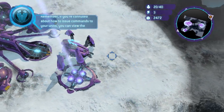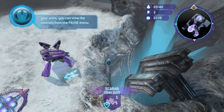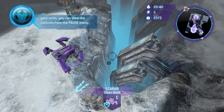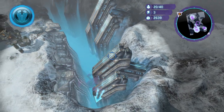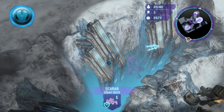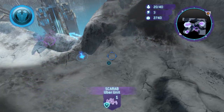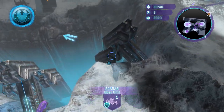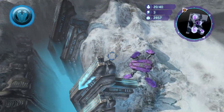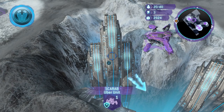If you save up enough money and have a little patience, you can actually train yourself a Scarab in the tutorial! Look at that — getting a Scarab in the tutorial. You can walk him around and he doesn't actually have any clipping, so you can go pretty much wherever you want — climb up all these tall peaks and valleys.